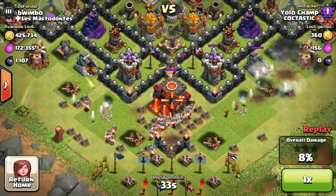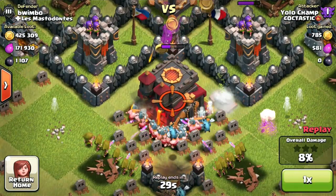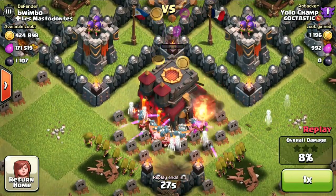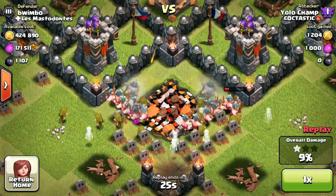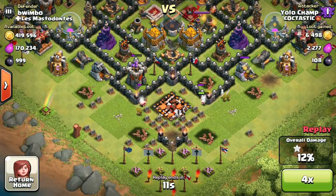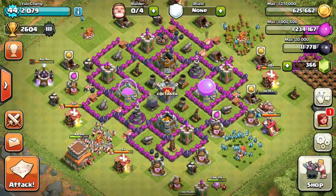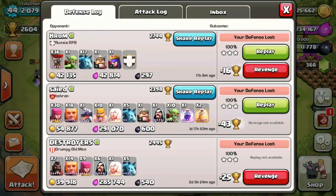That's why I'm going to drop down a little more to get my troops to level 6 barbarians and archers — or I'm still thinking about whether I should upgrade my balloons to level 6 first. Decisions, decisions — we'll see what I actually end up upgrading.